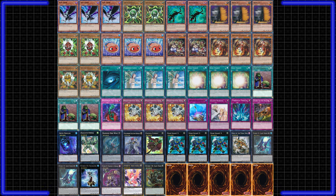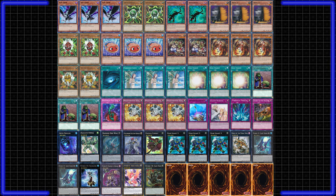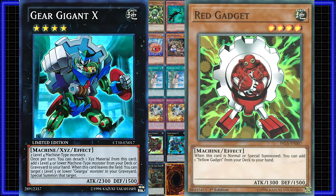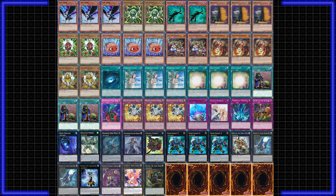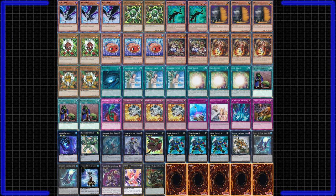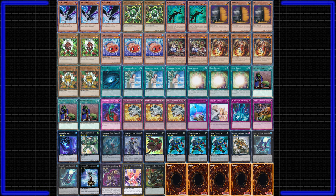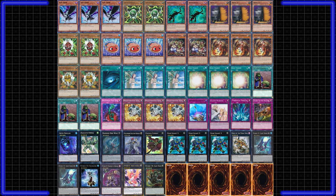Gadgets are a Rank 4 spam deck. They have the simple premise of comboing a Gadget monster with an extender like Tin Goldfish or Kagetokage for an XYZ summon each turn. The deck uses King of the Feral Imps and Gear Gigant X for the second half of the needed search. All this makes for a faster yet much less explosive Geargia. This deck can also make use of Rank-Up Magic cards for access to monsters which are just hilarious. The deck typically fills its empty space with the Hand engine. The deck is relatively weak and struggles to keep up with faster decks, but a good player can do a lot with it and just overwhelm opponents once it gets going. The deck is middle price-wise, as it practically requires Maxx C as well as Evil Exciton Knight.